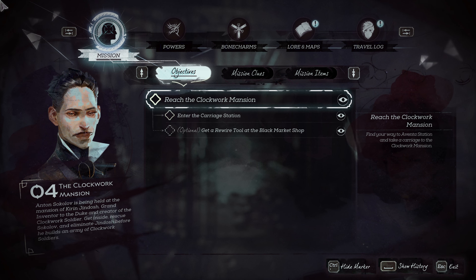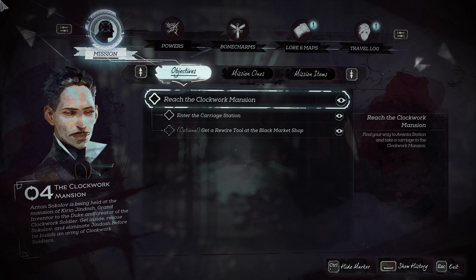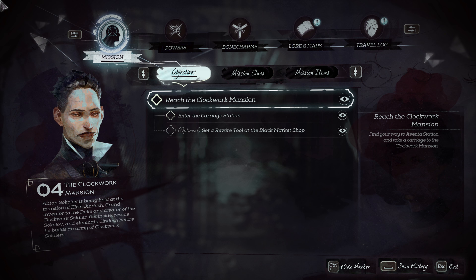Hey, what's up everybody? We are back today tracking down all of the Outsider Shrines you can find while on the mission, the Clockwork Mansion. Now, if you get to the completion screen, it's going to tell you that there is in fact one Outsider Shrine to be found during this mission.